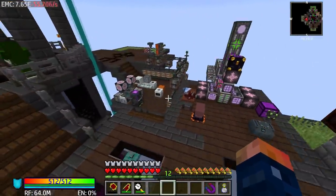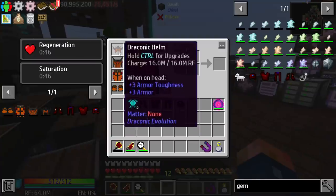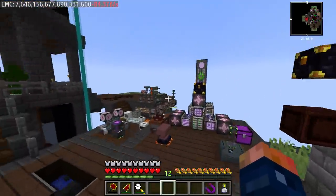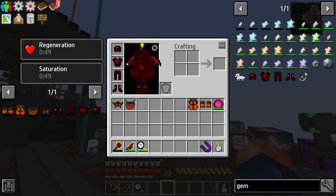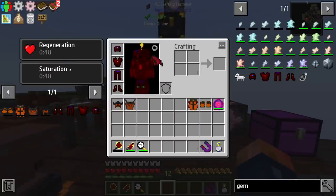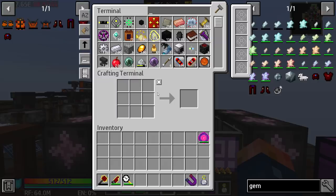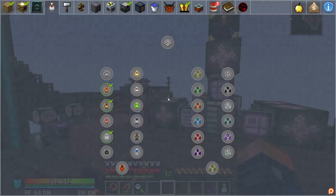Draconic is really good because you can hold shift and space and it doesn't drop you down, whereas the gem armor does that bouncy bit which is hard when placing things. But the gem armor looks really cool and also prevents you from starving. The draconic armor will auto-feed you, whereas with the gem armor you don't even have to eat. They're still both insanely overpowered - it's up to your preference on which one you like.